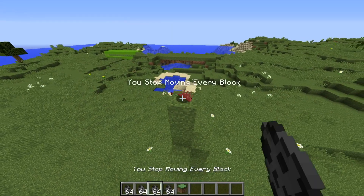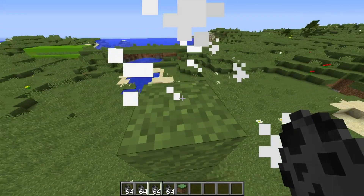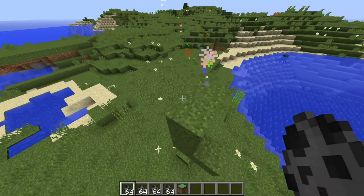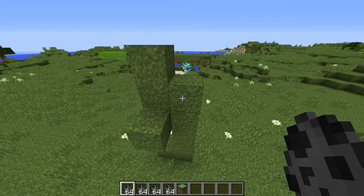So wait, let's stop moving every block, and as you can see I don't have the particle anymore and nothing happens. But if I place a block right here and do a moving block, then push it over this side - it's gonna get teleported downwards.